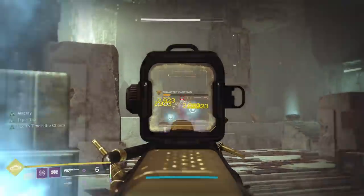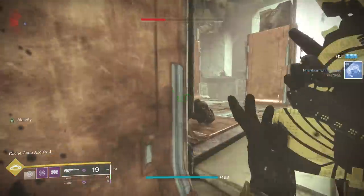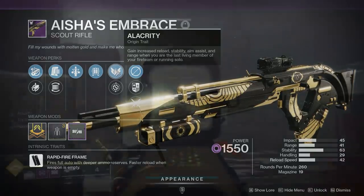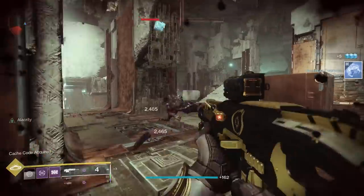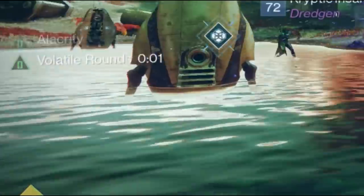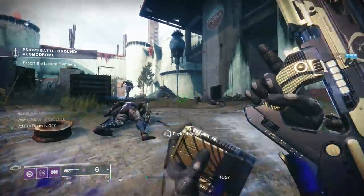This is actually not all, because as a Trials of Osiris weapon it's going to gain two different origin perks you can switch between. The first one is Alacrity: gain increased reload, stability, aim assist, and range when you are the last living member of your fireteam or running solo. That running solo part applies to more than you'd think — for example, here I'm in a public event just testing the weapon and you can actually see the Alacrity bonus is active. Even though there are people all around me, I'm in a fireteam of one, so it triggers and provides a noticeable increase in stability for this weapon.